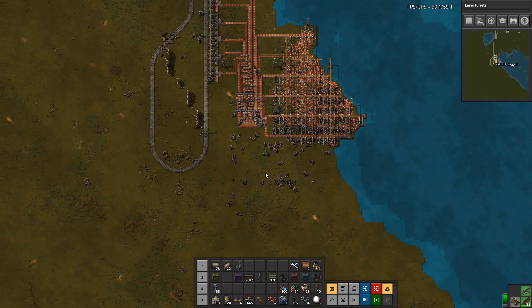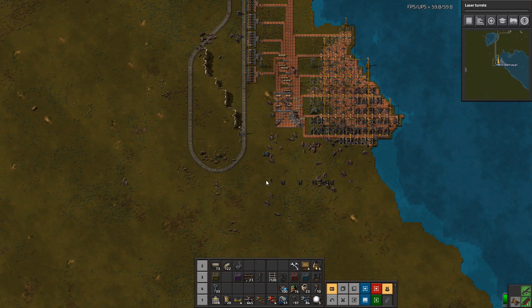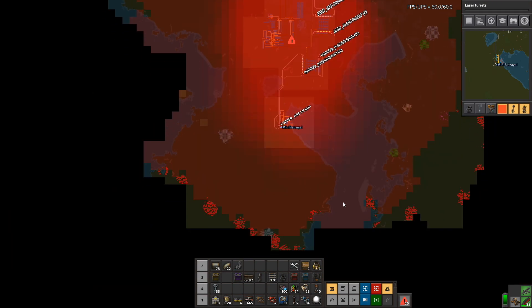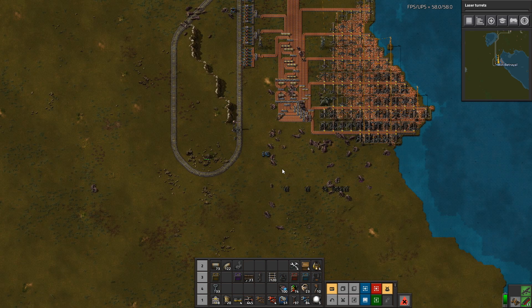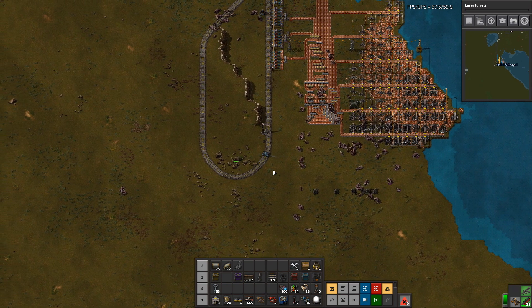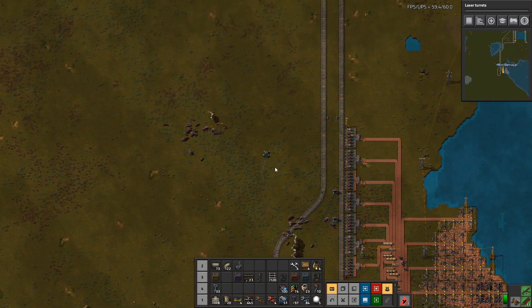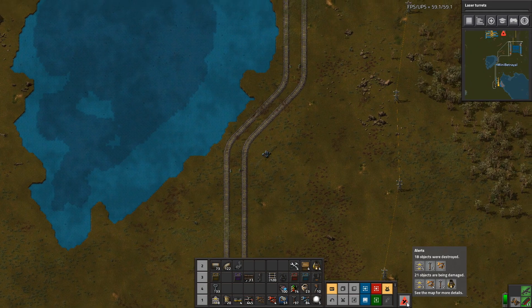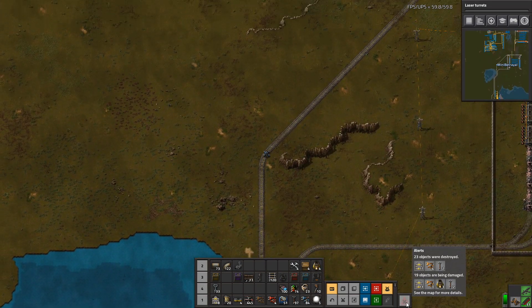By the end of the last episode, things were not looking so good, and things are continuing to not look so good. Essentially, pollution has reached particularly down south. Where the hell is that attack coming from? Oh, I can't be dealing with that. That's my steel production — I need that.